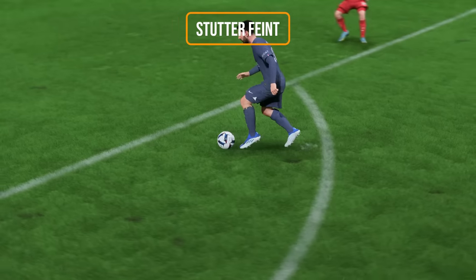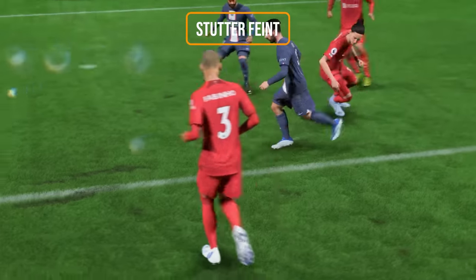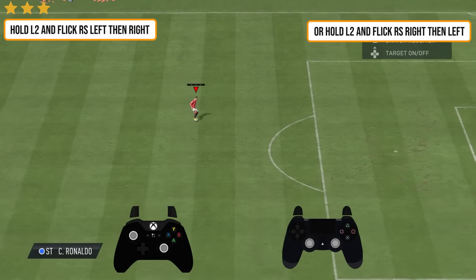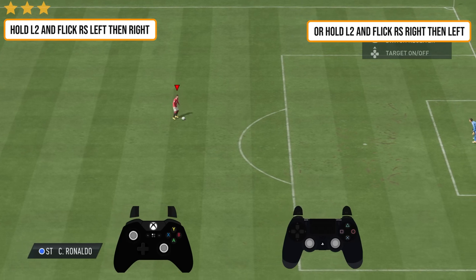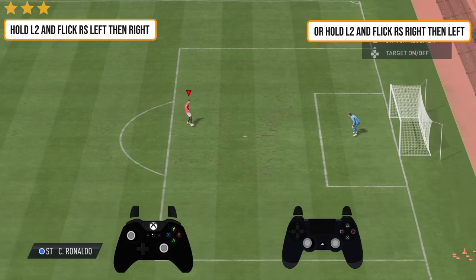The next skill move is called the Stutter Feint — the Messi skill move, I would probably say. It's a three-star skill move and very, very simple to do. It's similar to the Heel Fake: you hold the L2 button, then flick the right analog stick to the player's left and then to the player's right. But you have to do it when you're jogging — the Heel Fake was when you're standing still, this one is when you're jogging. That is how you get the animation.